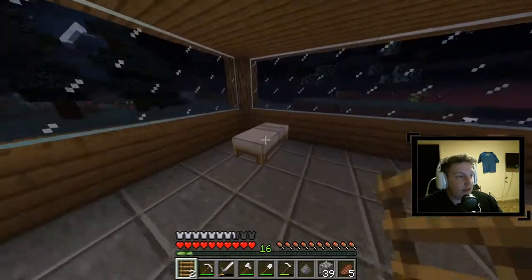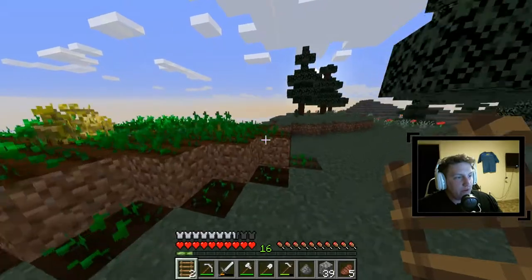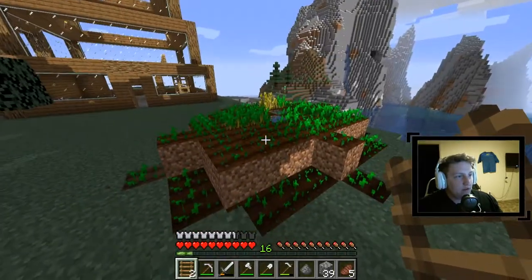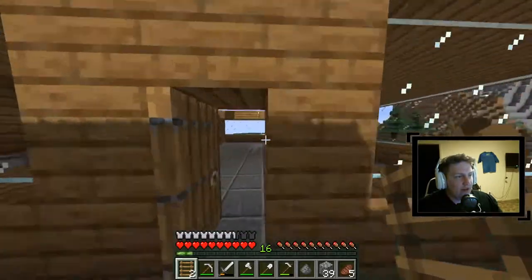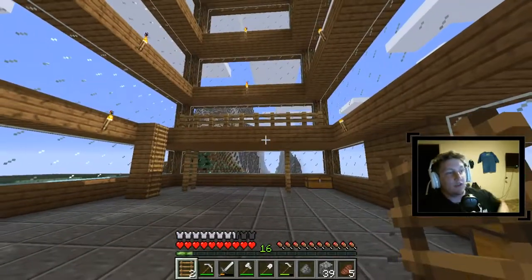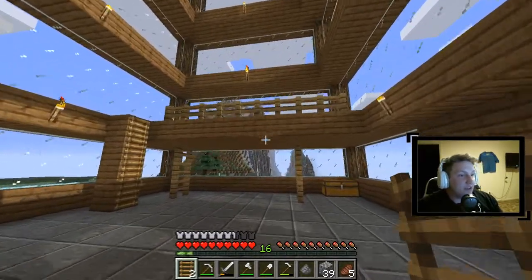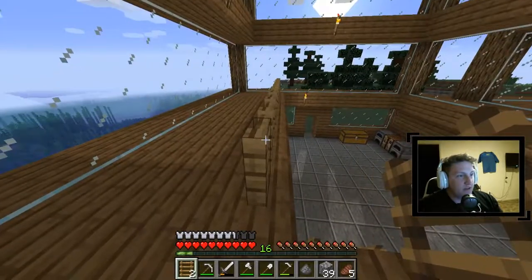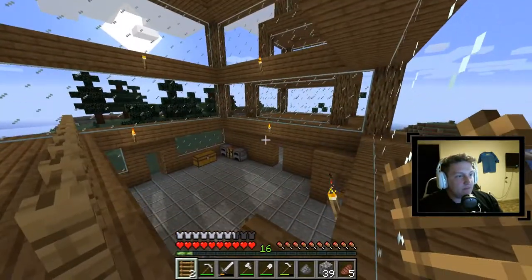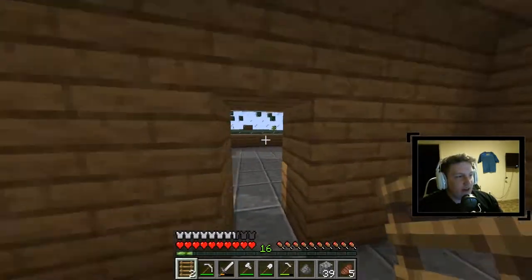Let's go to bed so that in case anything spawns we're good. We are looking real nice — the wheat farm is working, everything is growing, the inside is all coming together. Obviously we still need to do some more things, but we got a balcony and that's what I wanted. It's looking good too — we can put chests up here, we could do it all.